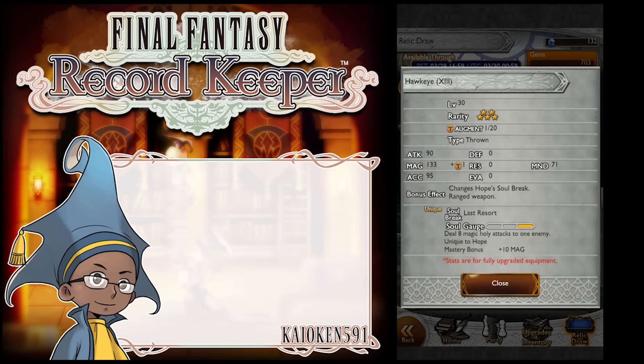First up, we have Hope's Super Soul Break, the Hawkeye. As a resort from the Hawkeye: 90 attack, 133 magic, 71 mind. So it's not bad.